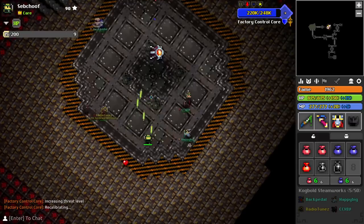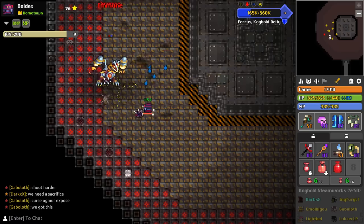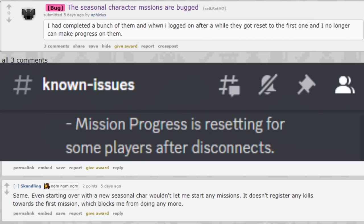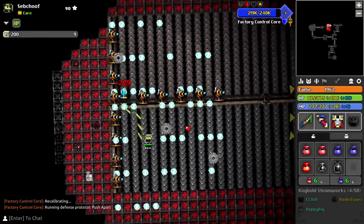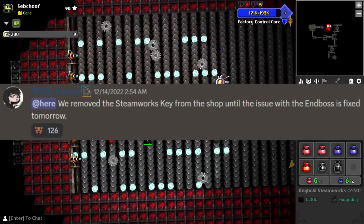And since Realm of the Mad God from this point is bugless, everyone lived happily ever after. Just kidding. Just like with every new update nowadays, the content it brought was unplayable. Firstly with the Steamworks dungeon, once you got to a certain phase with the boss, it became unkillable. Also, mission progress would roll back, and the progression would become locked after leaving a dungeon, so you wouldn't be able to complete them anymore. Of course, they made Steamworks keys unavailable until the issues were fixed — but there goes all the hype for that update as well.